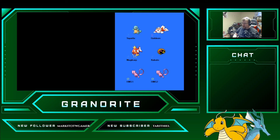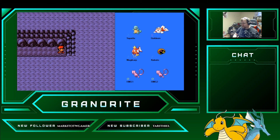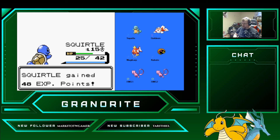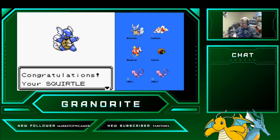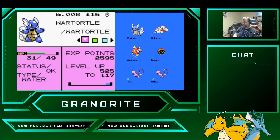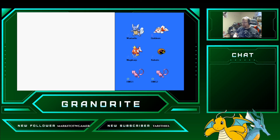That'll get us our Wartortle. You know what I forgot to do? I forgot to show the evolution animations. Here's Wartortle's full animation. Goldeen's. Kabuto's. And Magikarp's.